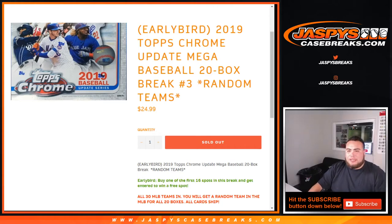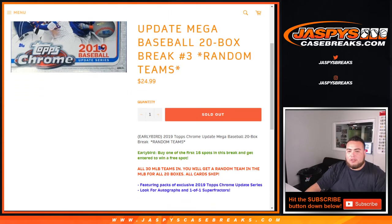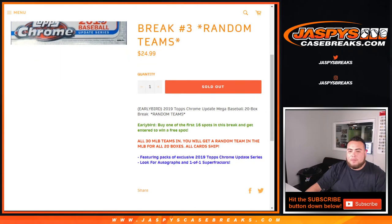What's up everybody, Jason here with Jazby's Casebreaks.com doing a 2019 Topps Chrome Update Mega Baseball 20 Box Break number 3, random teams. This is an early bird break, so buy one of the first 16 spots and get entered to win a free spot. All 30 MLB teams are in, you will get a random team for all the boxes. All cards ship, packs featuring exclusive Topps Chrome Update series — look for autographs and 1-of-1 Super Fractors.